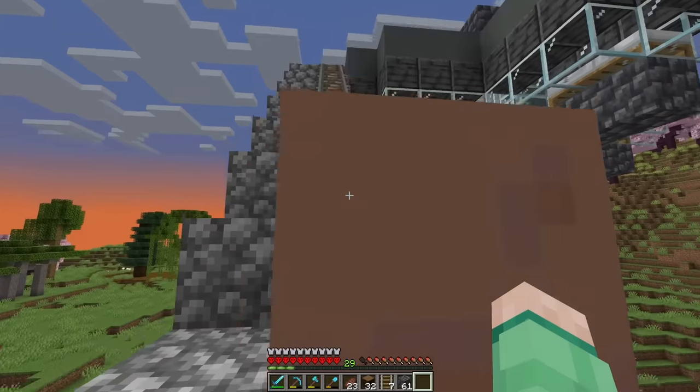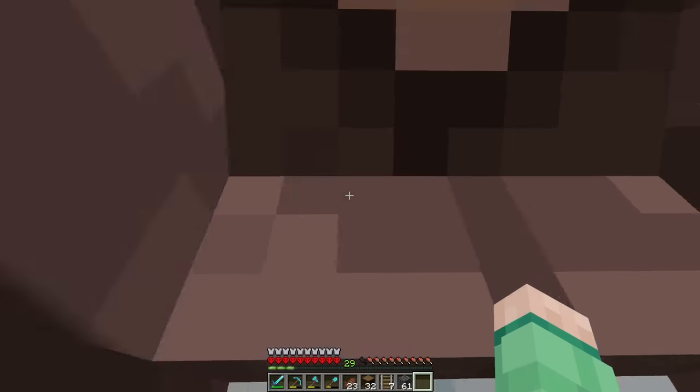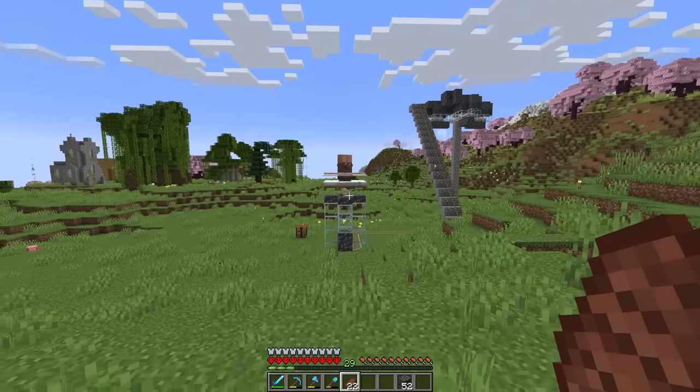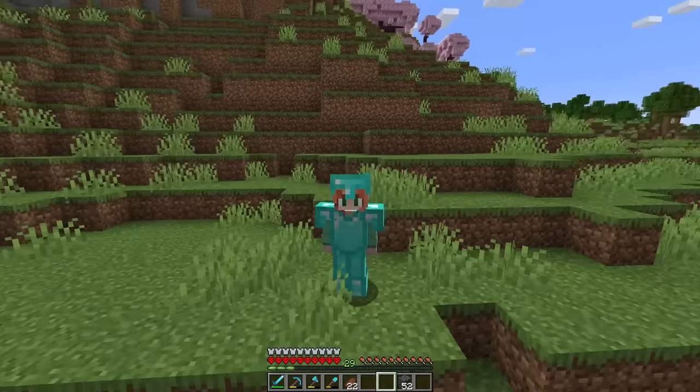Good news — my villager breeder baby has finally grown up, so we can also get this guy up in our farm. Just jump into bed — yep, perfect. And the cycle repeats itself. I'm just going to wait here until we have two more villagers to work with.